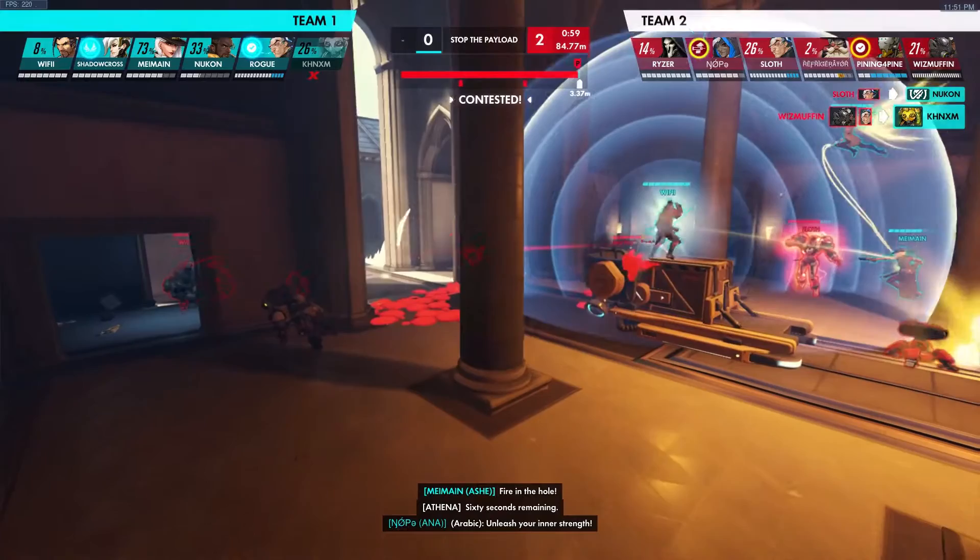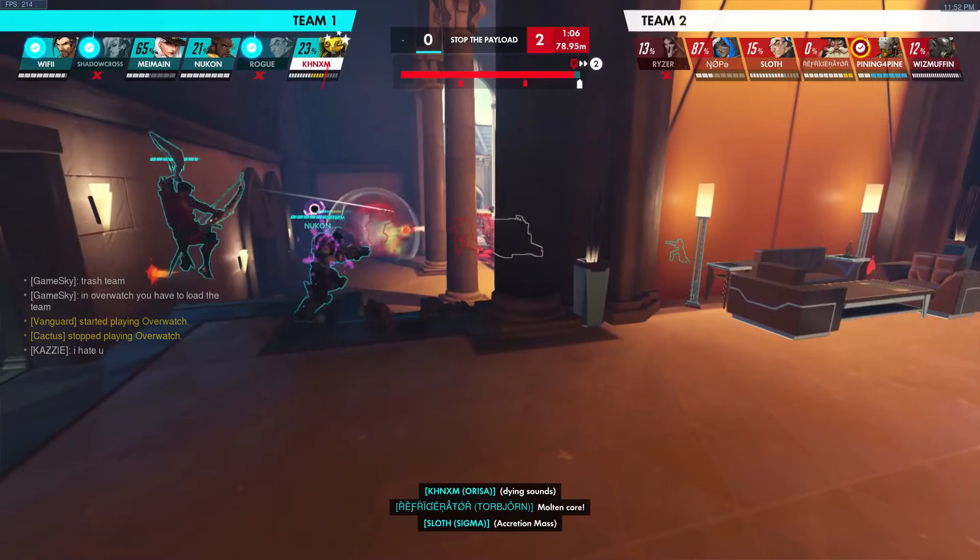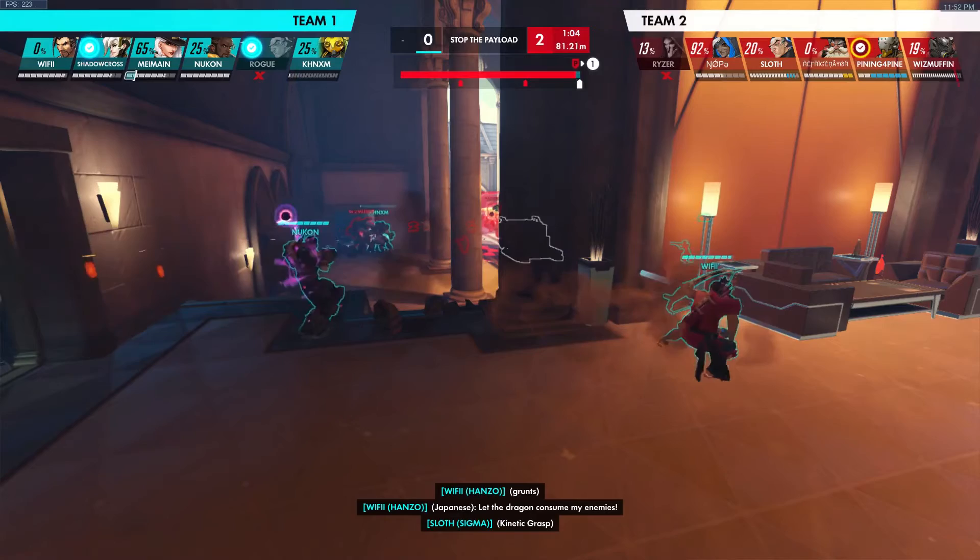Another tip that comes with this play is the Hanzo tech where you can jump while Dragoning in midair. If you do your Dragon Strike and leap at the same time, you will leap with your Dragon Strike and can change the direction you are currently traveling in midair. You can do the same with Ball Climb, and you can also charge an arrow immediately after Dragon Striking.